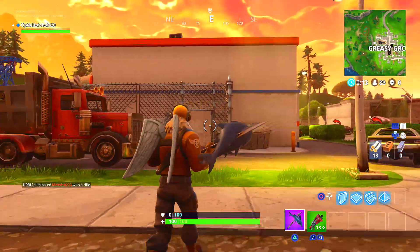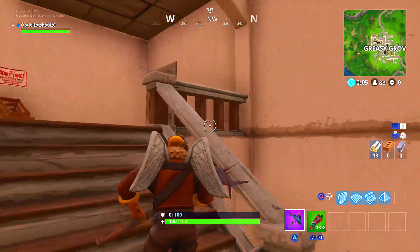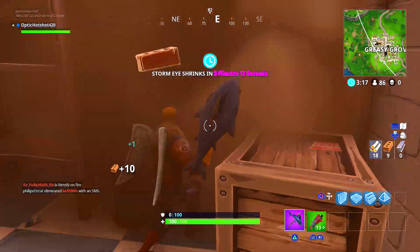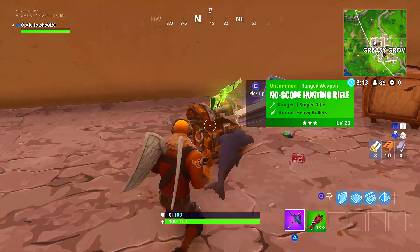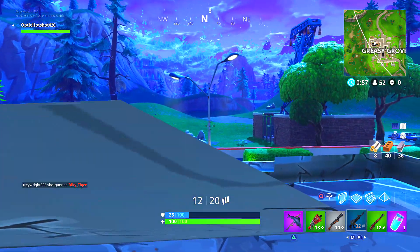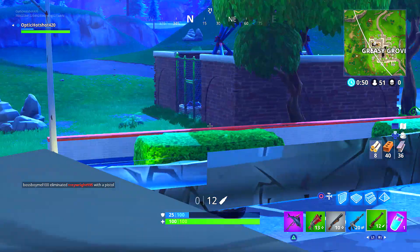The last one I'm going to show you is at Greasy Grove. It's not that good, but it gives you the ability to shoot through a wall. Basically come up the stairs or the first door on the right, destroy this wall here, and place a wall there — this allows you to hear enemies coming into where you are so you'll know if people are approaching. You get the spot on the right where you'll be able to shoot through this wall, kill enemies, and do what you want. It's actually pretty good, the more I think about it.